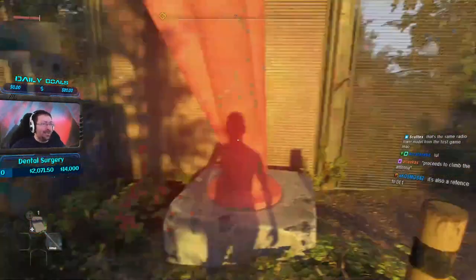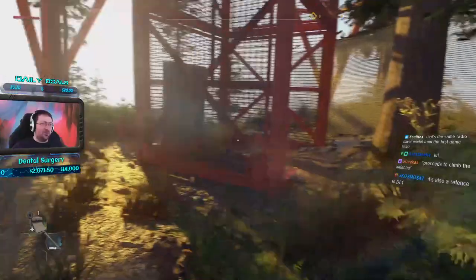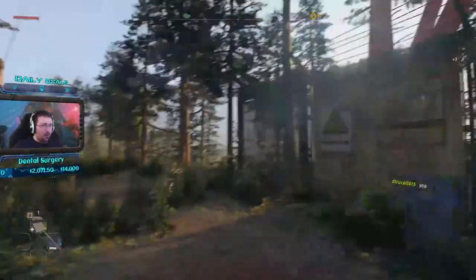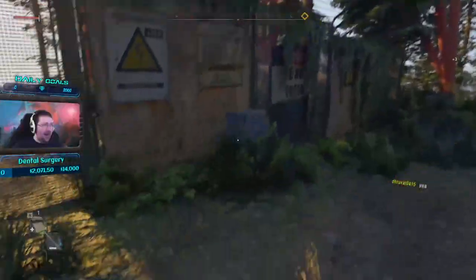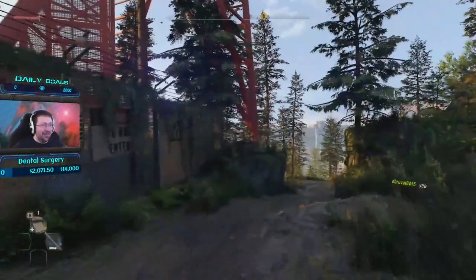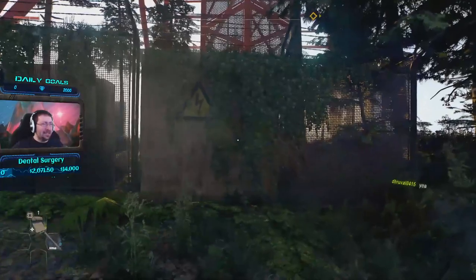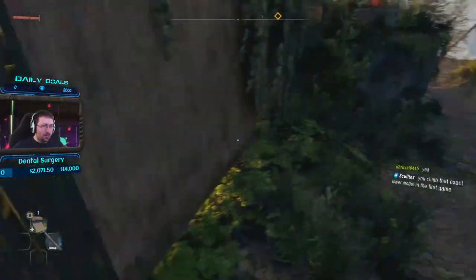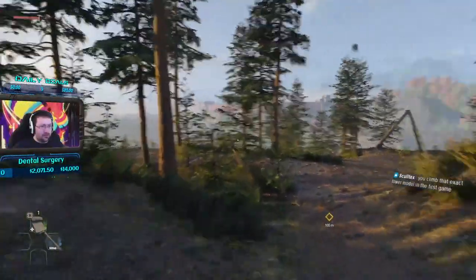It's a reference to Dying Light 1. Oh wait, did they do it in the first game too? I thought they were just ripping on Ubisoft. Ow. Oh my God, they made the barbed wire actually hurt you. That's gotta be an Easter egg too, because you can't even really get in there normally. I appreciate that. That's funny.